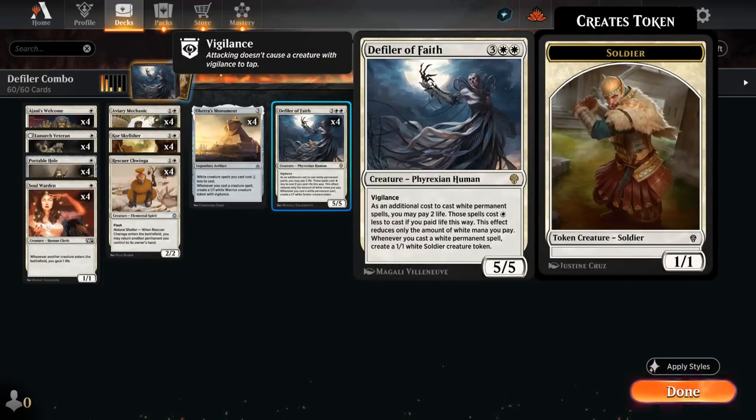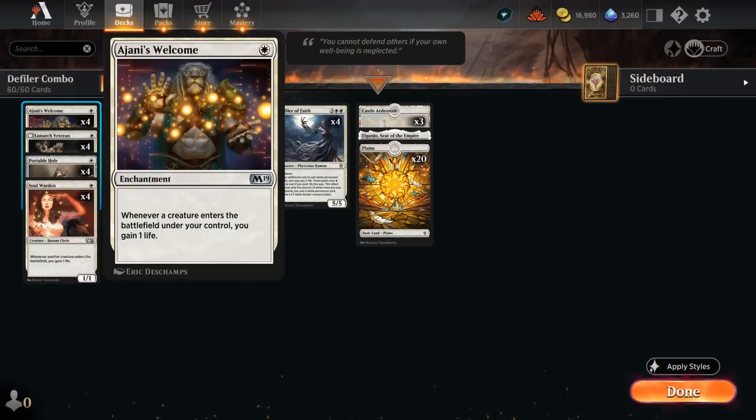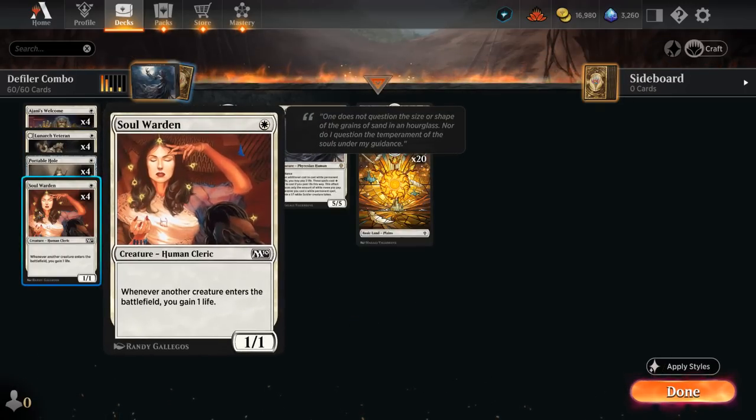This combo is limited by the amount of life we have, since at some point we won't be able to use Phyrexian Mana for the discount. But that's where the life gain elements come in handy: at one mana, we have four copies of Ajani's Welcome, four copies of Lunarch Veteran, and four copies of Soulwarden.